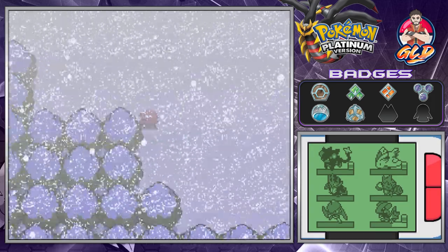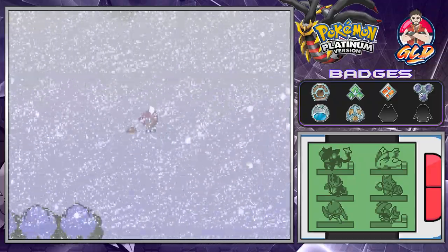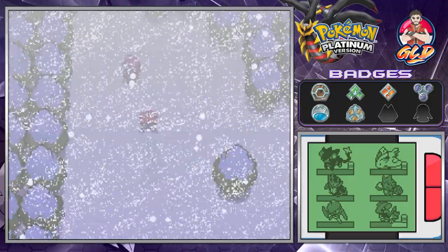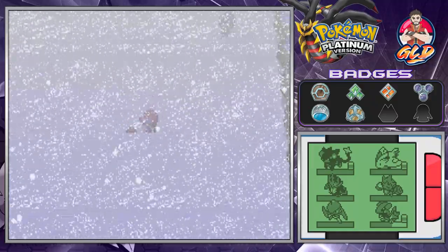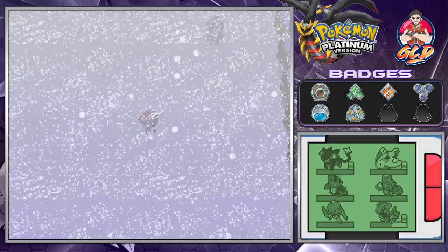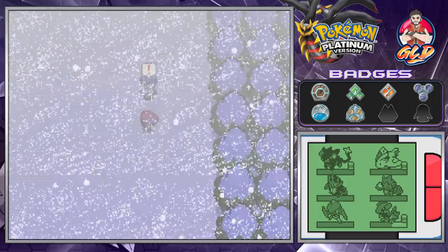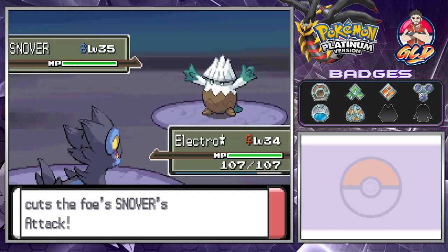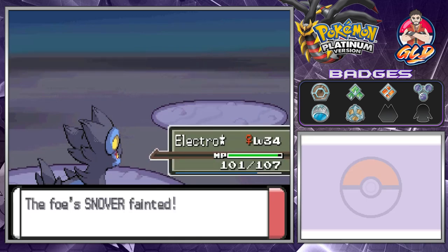Let's switch out and find some items. There's a special item somewhere here that we desperately need for the long run. We found a Blue Shard and an Ultra Ball - but that's not the item we need. Remember guys, you have to have seen every single Pokemon in the Sinnoh Dex in order to progress, so just be aware of that.